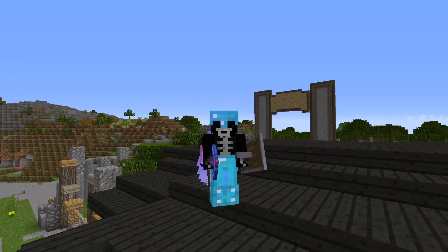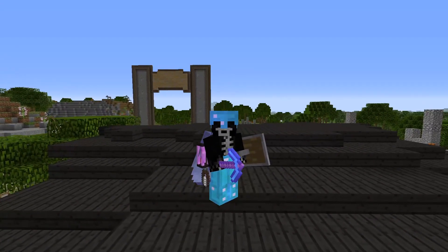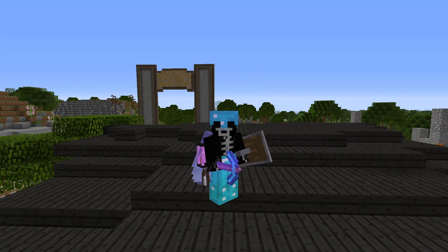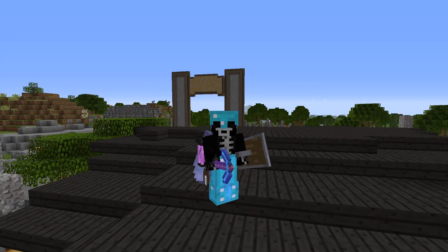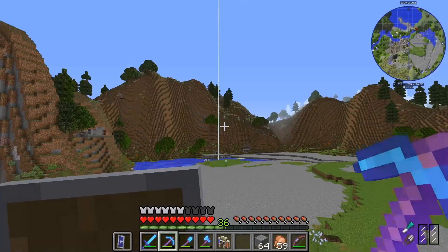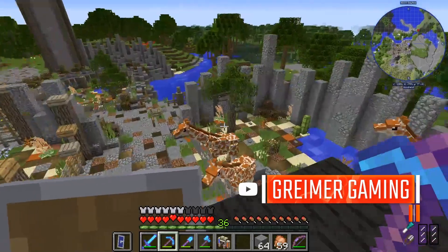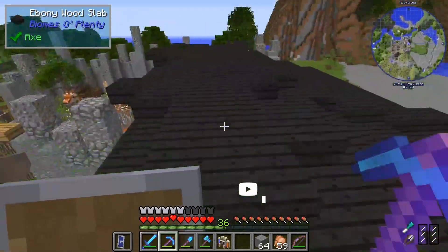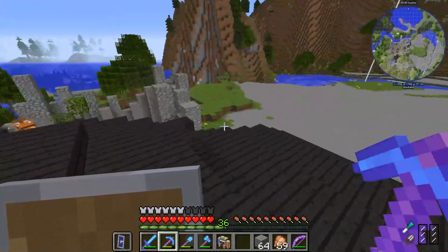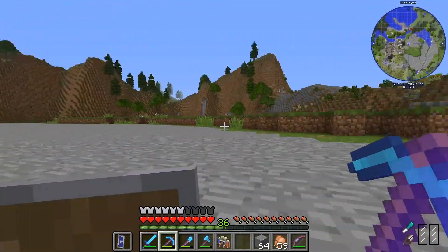Hey everybody, Grimer here coming at you once again from Cerro Gordo Zoo, doing some more work today for your eyeballs and ear holes to enjoy. I want to get right into today's episode because we got some stuff to do, some stuff to build. I'm over here on top of the building we did last episode where we connected the giraffes, the elephants, and the zebras all into one big exhibit. The elephants sure are thrilled about it — they're very boisterous.